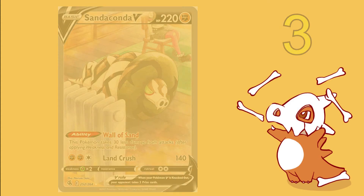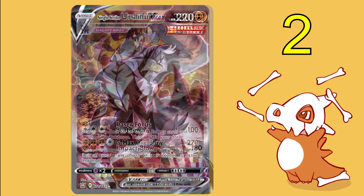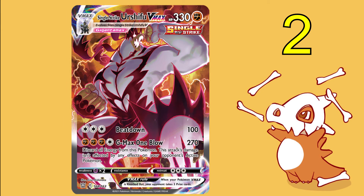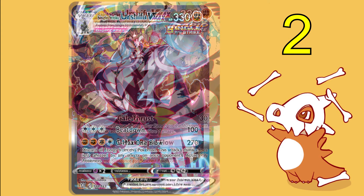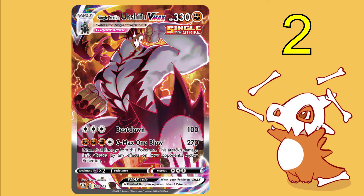At number two from Battle Styles we have Single Strike Urshifu V-Max. The reason it's so high on this list is that it looks worse than its V version — it's literally just a slightly larger version with some reddish clouds in the background. It's just a picture of this thing standing there. There are no other Pokémon in the artwork like you can get with some other cards. Compare it to the Rapid Strike version and it gets blown out of the water. Considering the odds in Battle Styles of pulling a V-Max alternate art are around one in 600, this is highly disappointing.